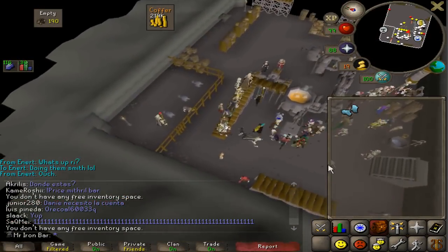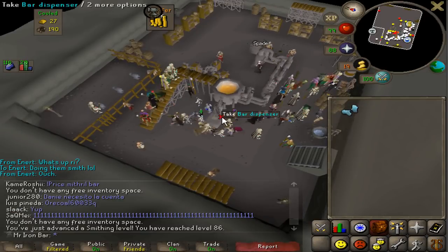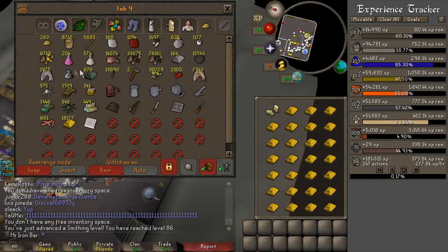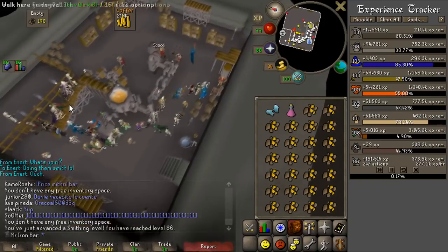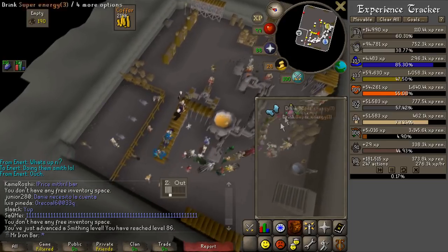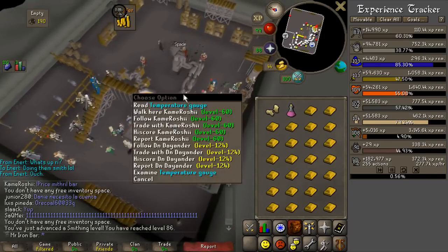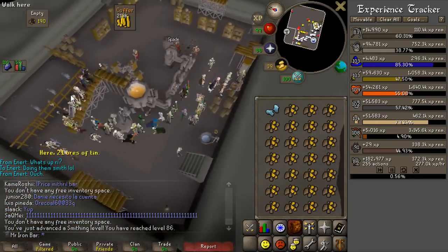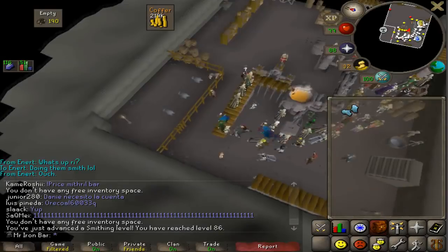This is going to be the inventory for 86 smithing. I can make a bunch of addy stuff and a rune axe. I've been doing blast furnace for quite a bit now — look at the XP rate, it's freaking crazy. I never thought I could get over 270k XP per hour. It is possible to sustain this using gold bars, but it requires the machine to be constantly operational with no downtime. Usually the smithing rate with gold bars is more like 200k, so I got lucky today.